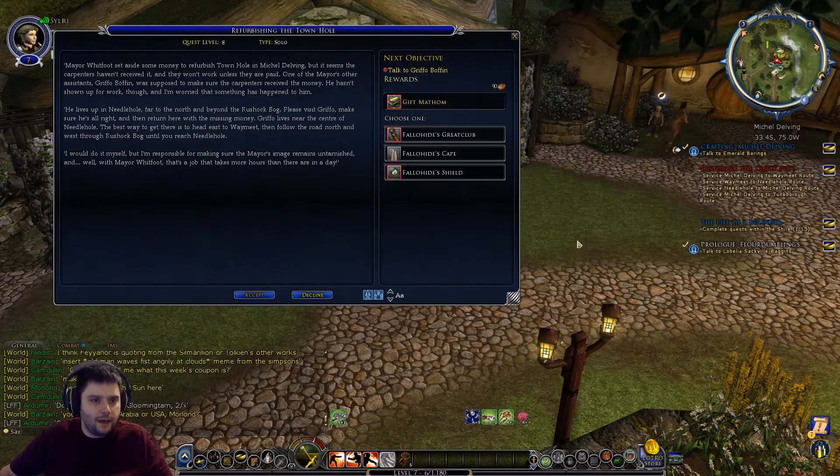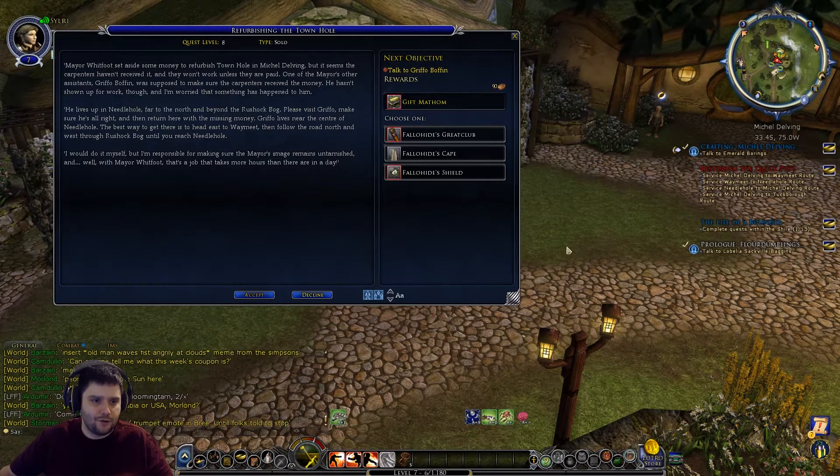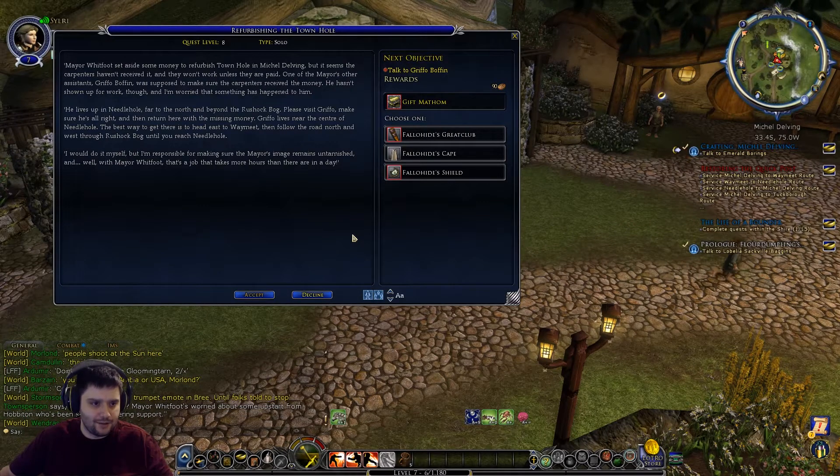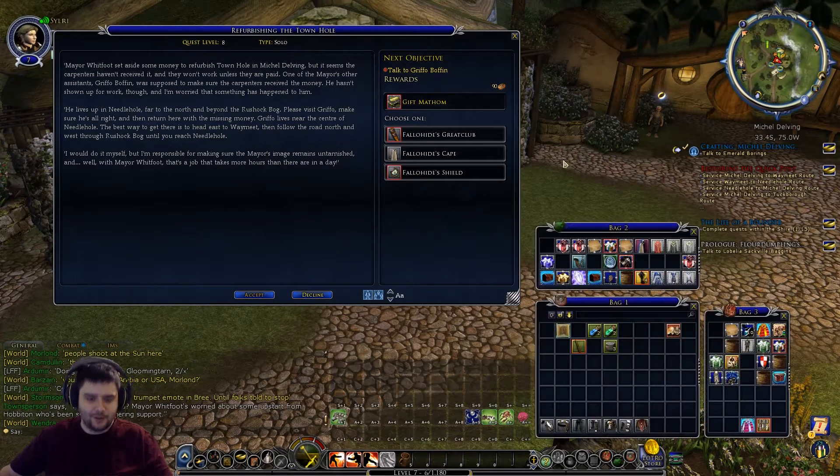Refurbishing the Town Hall quest: 'Mayor Whitfoot set aside some money to refurbish the town hall in Michel Delving, but the carpenters haven't received it and won't work unless paid. One of the mayor's other assistants, Griffo Boffin, was supposed to make sure the carpenters received the money but hasn't shown up for work. He lives up in Needlehole, far to the north beyond the Rushock Bog. The best way to get there is to head east to Waymeet and then follow the road north and west through the Rushock Bog.' Basically this politician needs his PR guy.